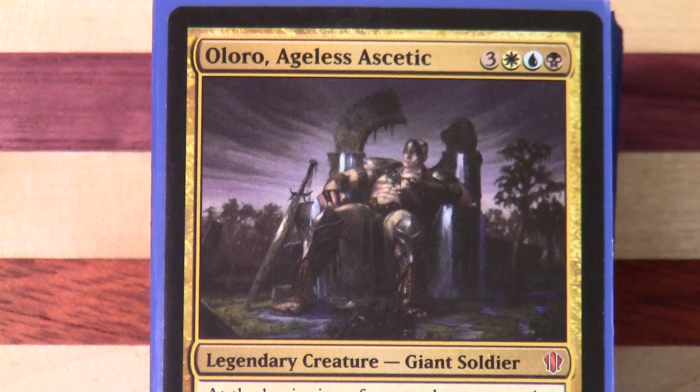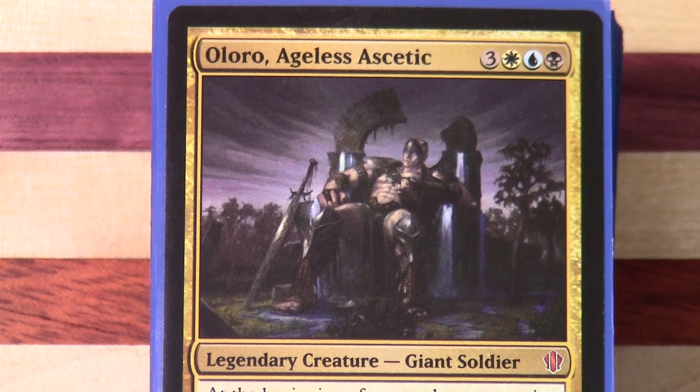Hello and welcome to another deck artwork flip through. We're on our second of five decks from Commander 2013. This is the white-blue-black deck, Eternal Bargain. If you want to check out a previous video where I actually unboxed this and talked a little bit about the deck, I'll include a link in the description for that.